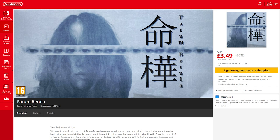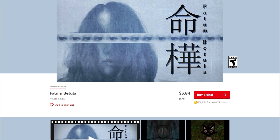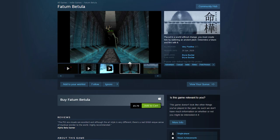You can get Fatoombatula from the UK Switch eShop where it's usually priced at £4.99, or from the US eShop for $5.49. Alternatively, the game is also available on Steam.